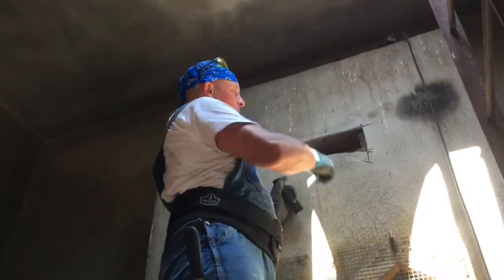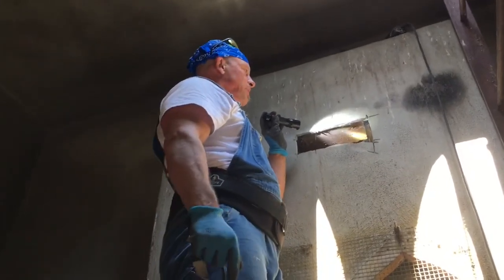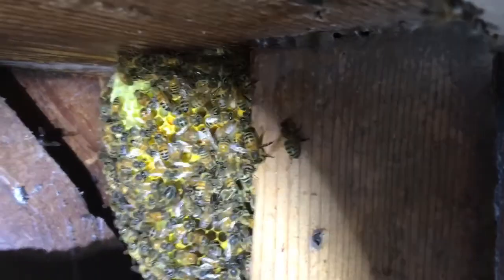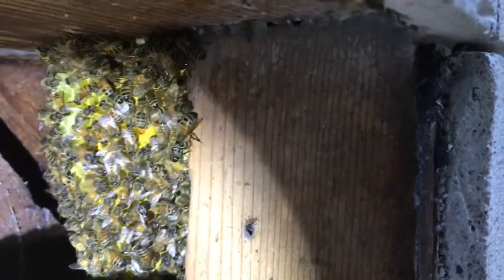Alright, we exposed the hole and found the bees are in this corner. The colony's pretty young and it gave me a pretty easy removal. I'll show you what it looks like on the inside — there are the bees. It's a pretty small colony, so we don't have to worry too much about a full cut-out. I'm just going to cut this comb out, put it in the bucket with the bees, and when I get home, if there's enough I'll install it onto a frame. Mainly I'm just going to try to find the queen and save this colony.